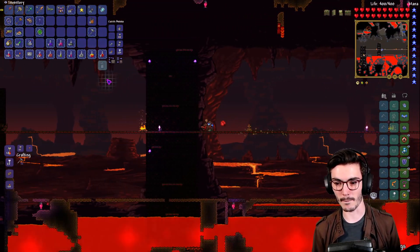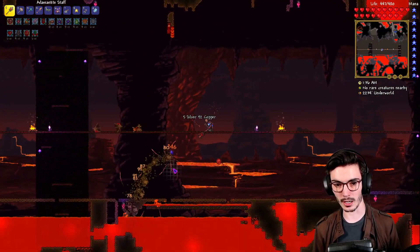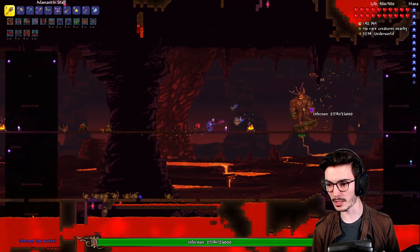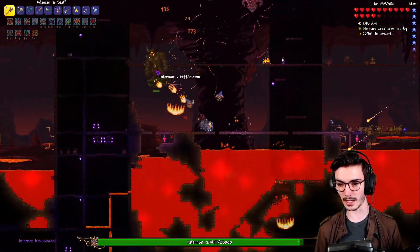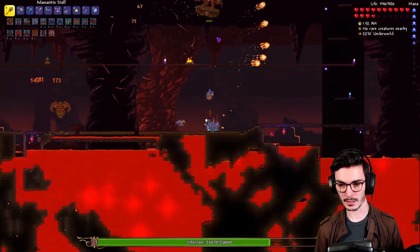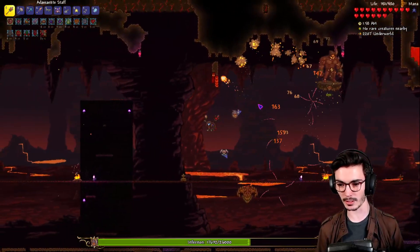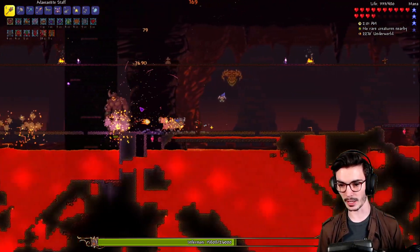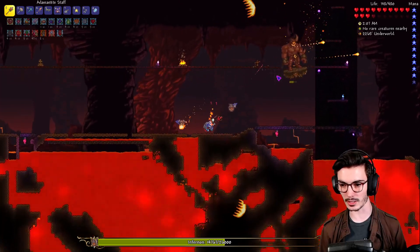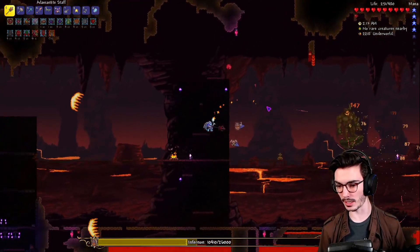Alright, we're gonna buff up. We need to wait on our life regen but we've got that down. Now we're gonna spawn in Infernon - just gonna show this again in case you missed it from last time. This is not an easy fight. I was reading the wiki and apparently he's not supposed to summon that little demon head until halfway through the fight, but that is not the case.